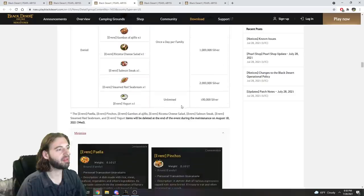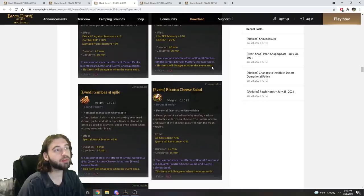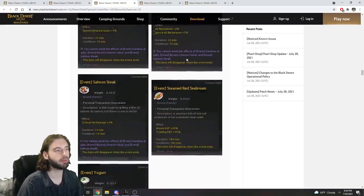The next vendor sells various food buffs as well. This one has the elusive life skill mastery buff that is pretty hard to find, so pretty nice pickup there. These do expire at the end of the event period though, so you have to use them or lose them.